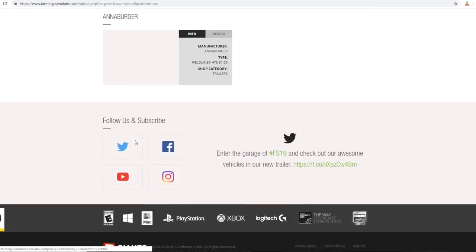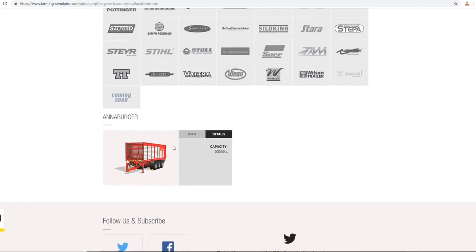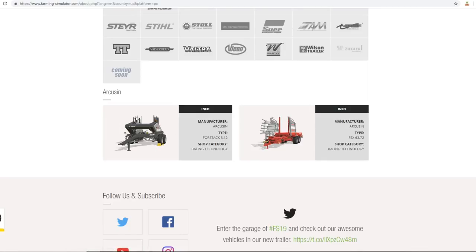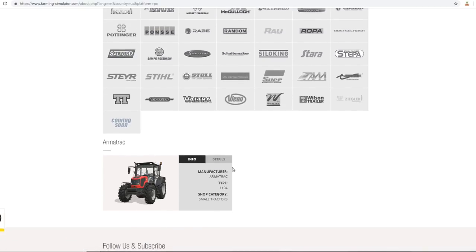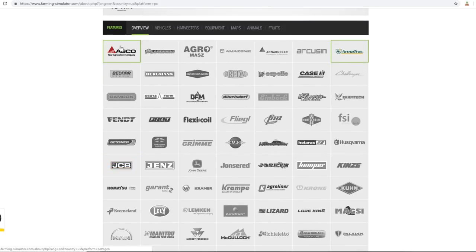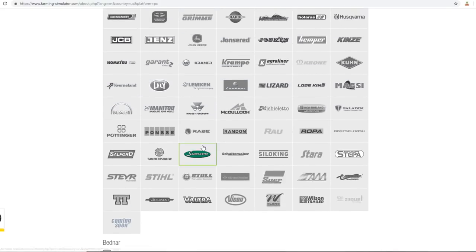Next up we've got some plows. There's a trailer at 55,000 liters, and what looks like a round bale stacker or square bale equipment. Arma Track has a nice little small tractor. I do like how they're splitting equipment up - they actually have it labeled by the size of tractor, which is kind of cool.